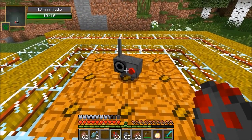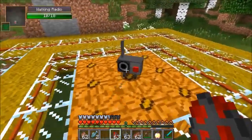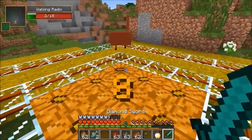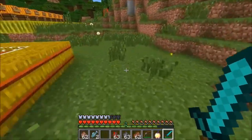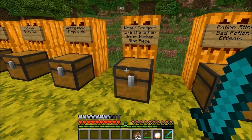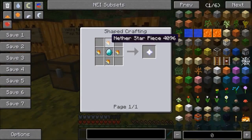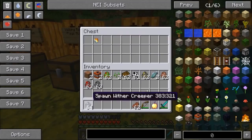The next one is definitely epic — it's a walking radio that plays music. I wouldn't want to kill this thing, I'd want it in my house. They should make this tameable, by the way. It's not, and they have to add that — I'd totally get one for my living room. If you kill it, it doesn't drop anything, but maybe it should drop a music disc. That would be kind of cool.